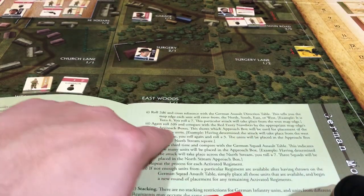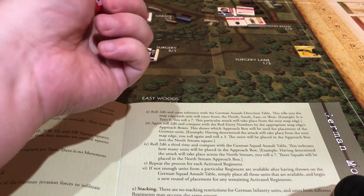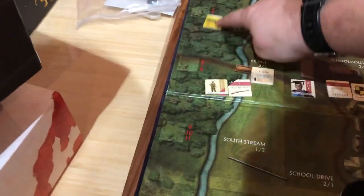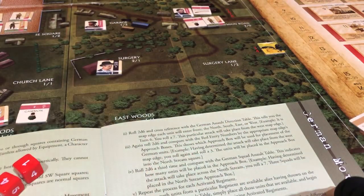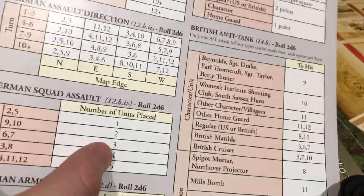How many are coming from the west? Then we roll again and compare it. We're going to roll again. I roll a 5 — what it's saying is this thing's moving, so they're going to be coming from up there. We're going to roll a third time and compare it with the German squad assault table — this indicates how many units are going to arrive. I rolled a 7, so we go to German squad assault. You can see that with a 7, there's going to be 3 units coming.